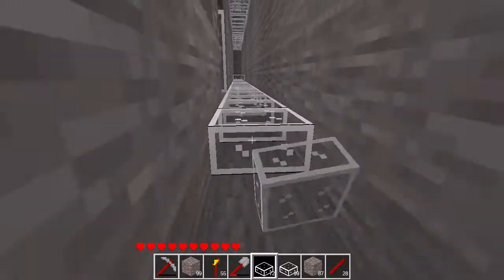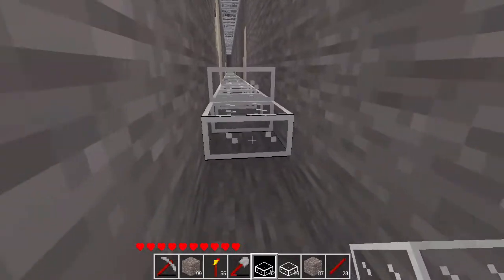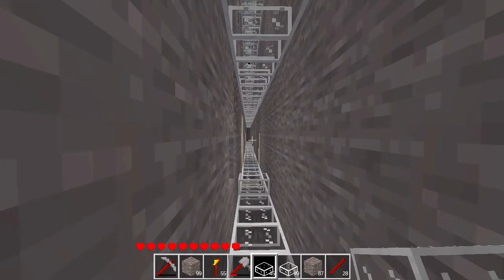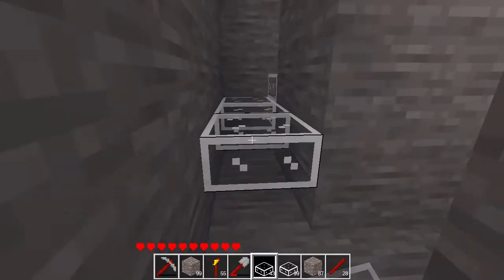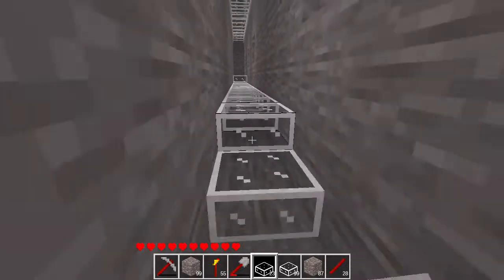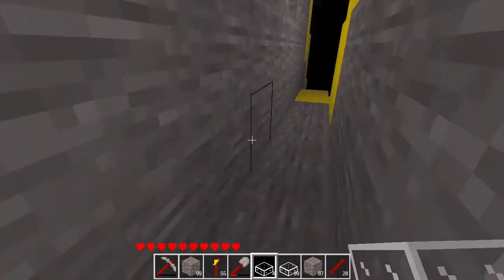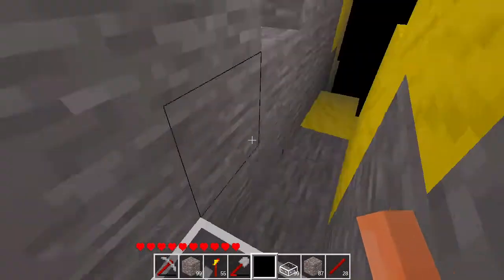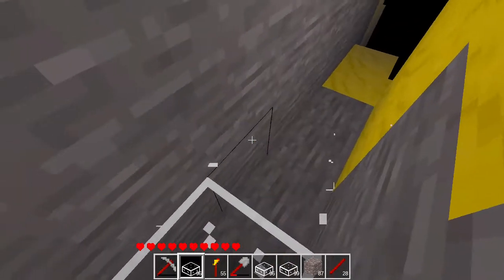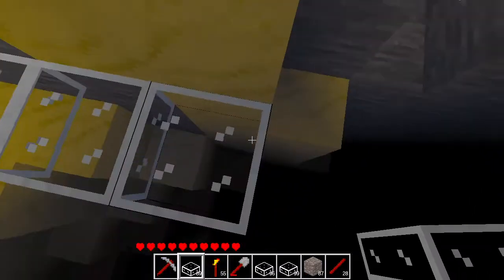The glass slab placement seems to be going quite fine. I've misplaced only three glass slabs so far, which is not bad. I'd call it good if I misplaced only two blocks — that would be on the good side. Three is just average. Two hallways finished, let's not waste any more time and continue with the third one.